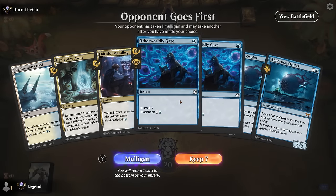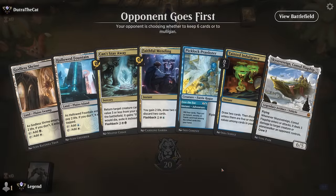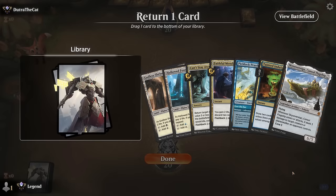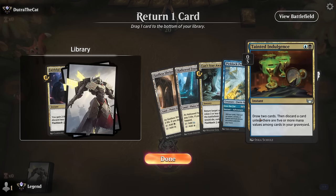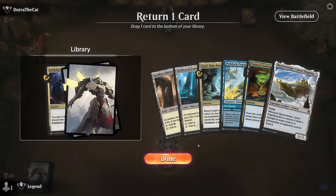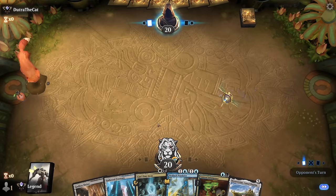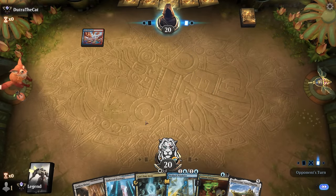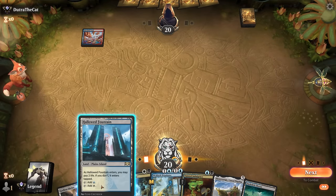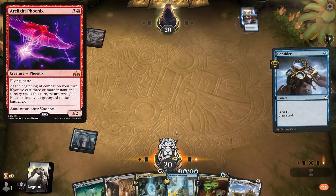Game 4: We're on the draw with a hand that does a lot of surveilling but we're far from a third land for Oculus — we can do better. Next hand has two vehicles but no discard outlet and no Grease Fang — still potentially workable. We ditch Sky Sovereign, play Gaze turn one, Prankster turn two and get to see a lot of cards. Opponent is red/black and takes a look with Thoughtseize, so we Gaze in response.